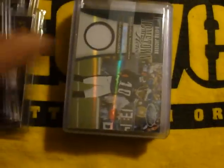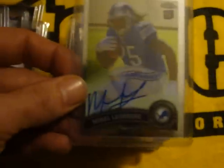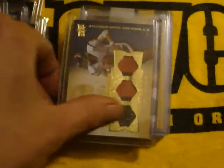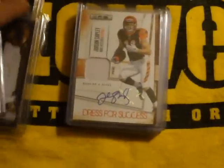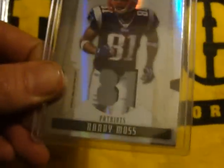Fran Tarkenton. Deshaun Jackson. Michael Ashour — chrome on card. Matt Schaub, pretty nice patches. Sanchez rookie jersey. This Shipley — one-color patch, out of 10.